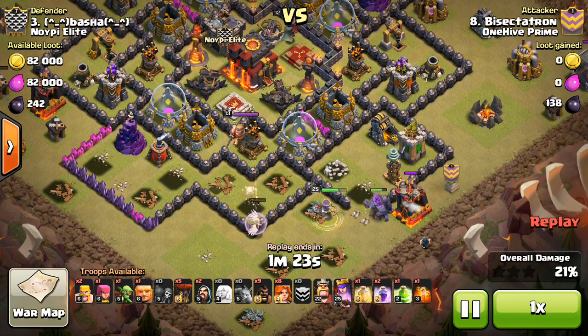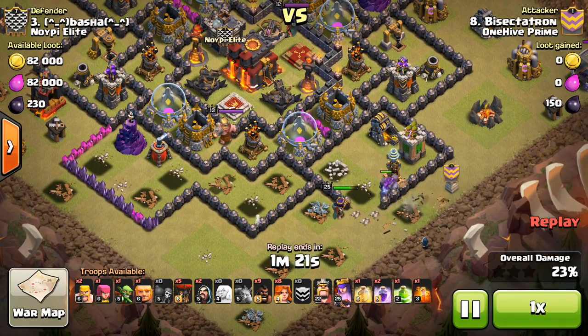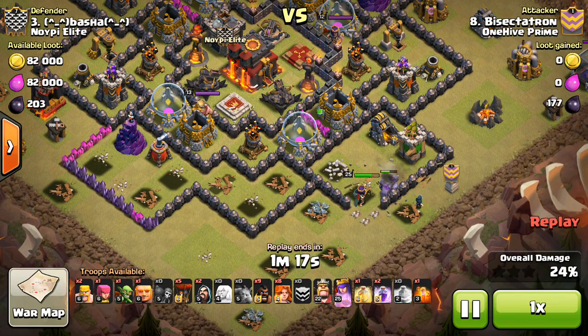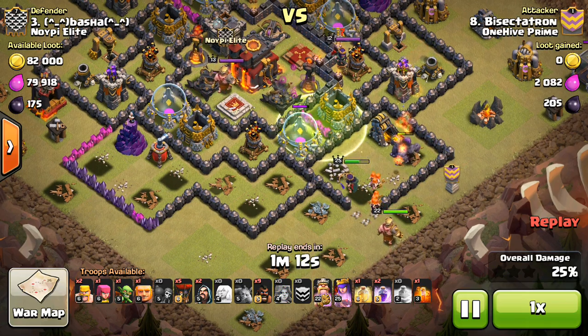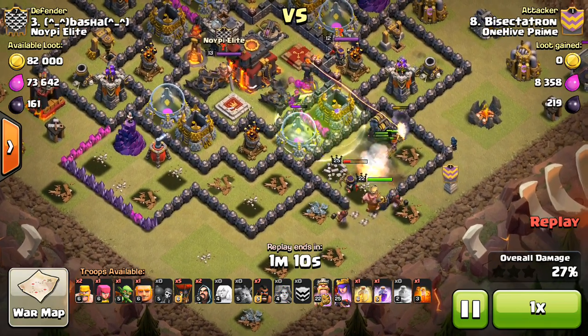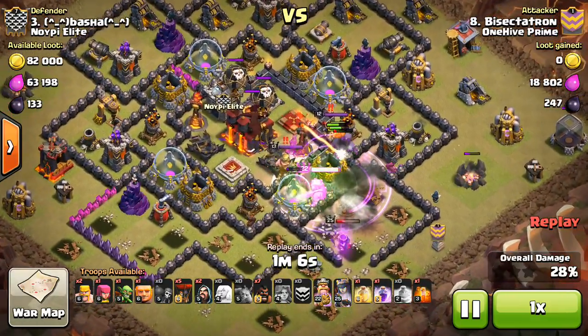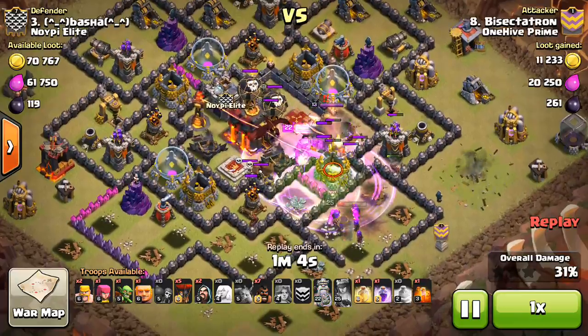Anyway, I adjust and drop my golem, bust him in with some wall breakers, dropping a few wizards, creating the funnel, and taking out some of those defenses. Here goes the jump spell — you can see that going down. Now coming in with the Valks and the king. I have two rages, which I'm going to use on my Valks. I'm going to come in with some hogs up top. You can see a dragon, two balloons coming from the CC.